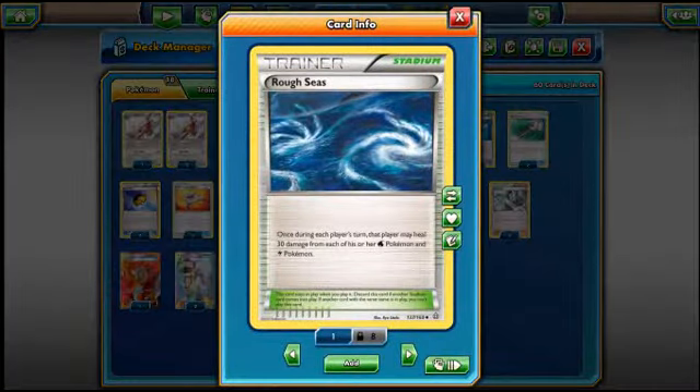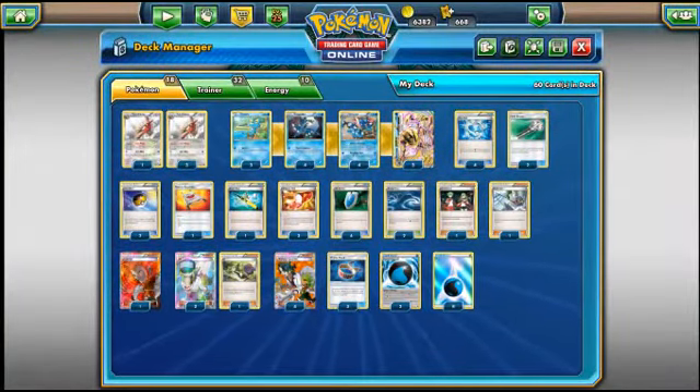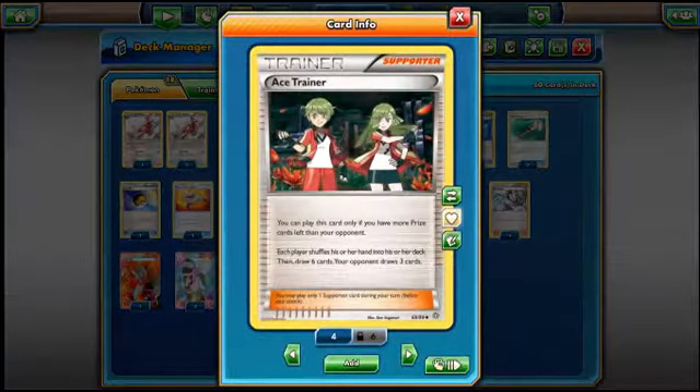4 Versus Seeker. And then 2 Rough Seas stadiums — one of the better stadiums. I was actually going to play the new Water Stadium, which lets you search a Water or a Fighting Pokemon, but I realised it was only basic Water Pokemon. Would have been broken if it was any Water Pokemon.